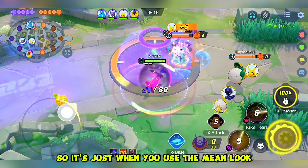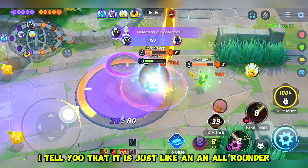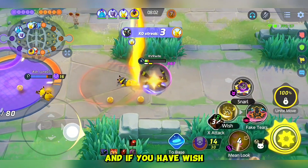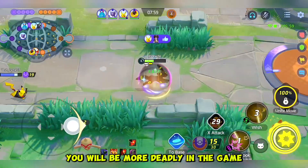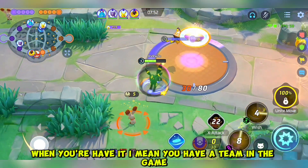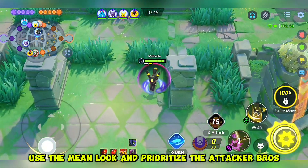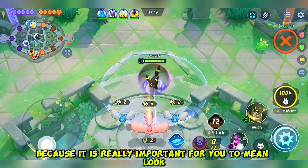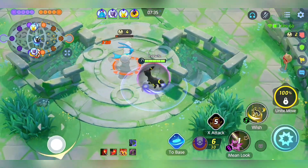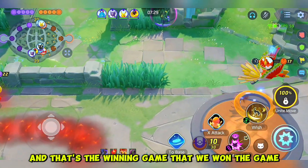So when you use the main look, go to the circle and pop your X attack. The damage is really good, bros. It's like an all-rounder and it deals a lot of damage. And if you have Wish, you will be more deadly in the game because you are rejuvenating your life. It is also important that you engage when you have a team. Use the main look and prioritize the attacker, bros, because it is really important to main look the attacker. You will see that in the final game where I finally hide in the bush and use the main look — and that's the winning game.